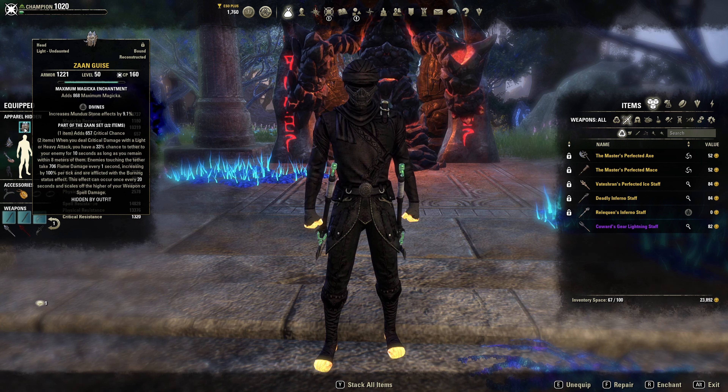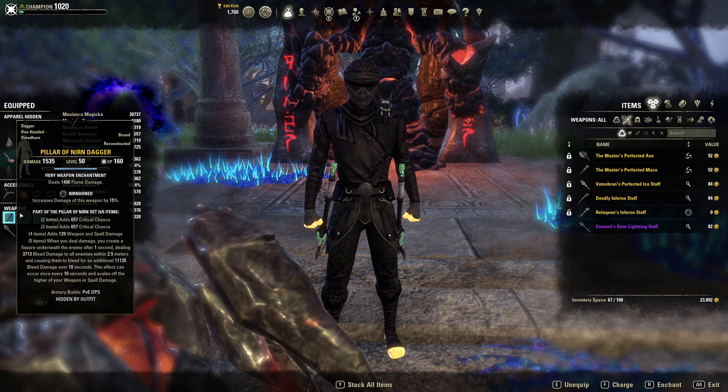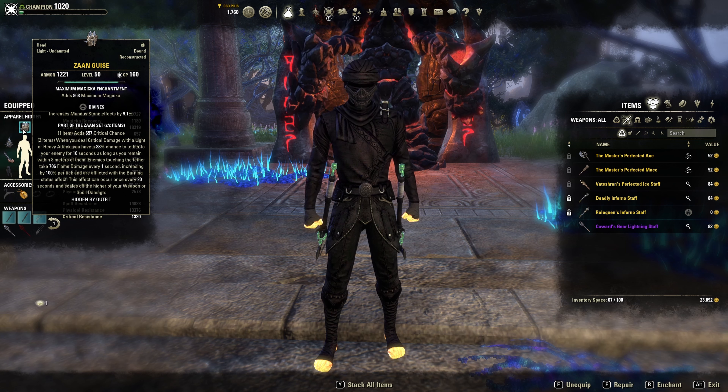Your weapons you definitely 100% want golded. We're running Pillar daggers and Maelstrom Inferno Staff — these need to be golded. It won't cost you nearly as much gold as it would for armor. For monster set, we're running Zaan's; this set is just the best here. I did try using things like Harpooner's Wading Kilt and it just was not doing it for me — all my Harpooner's Wading Kilt runs did less damage than the setup I have right now. We're running double light Zaan's on head and shoulder, which helps with recovery.